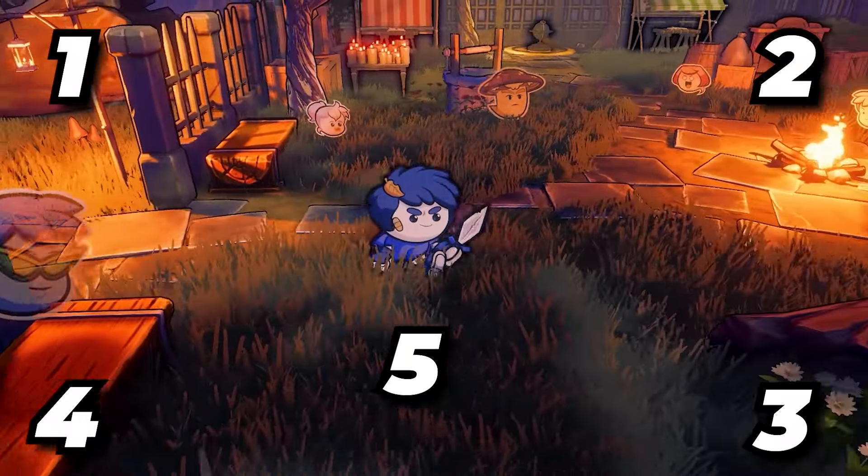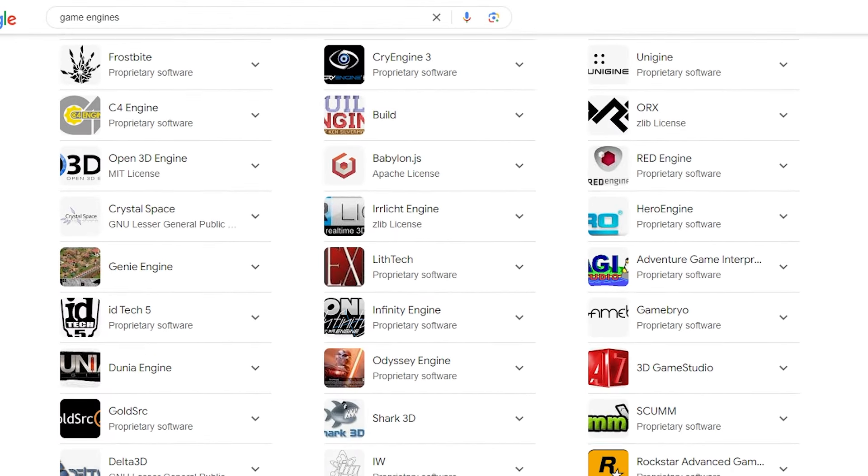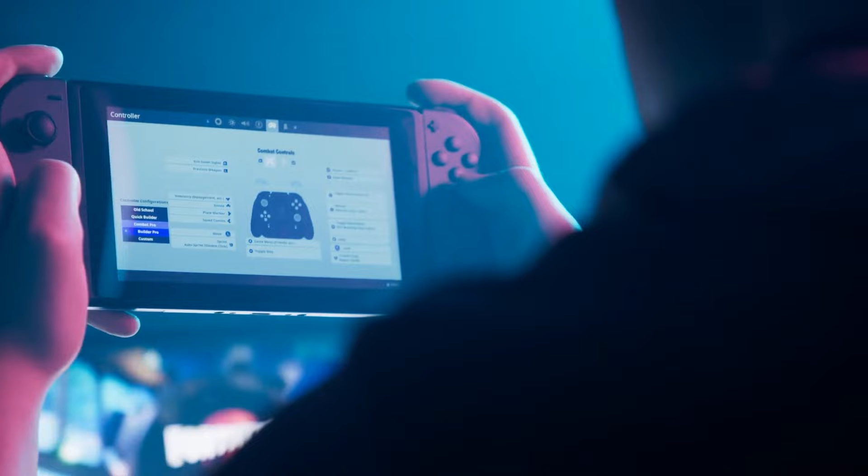There are five main things we did to improve the performance of our game Soul Stalker so that we can get the game running on Switch, PlayStation, and Xbox. These tips are not just for CPU and GPU - they also apply to RAM and loading. These tips work for all engines, so the video really applies to anybody who wants to port their game to Switch or maybe even mobile. If you're not a game developer and just want to see what it takes to get a game to be multi-platform, this video is also for you.